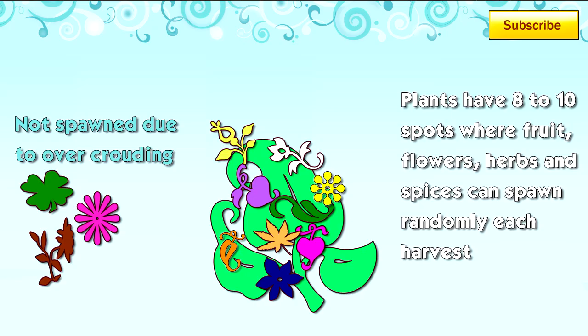While grafting several different plants together, it's advised to keep the number of varieties low if you're going for money — two different types, three at max. Each plant has the opportunity to give anywhere from eight to ten items per harvest. If you bombard your plant with too much variety, the chances of it producing more expensive crops reduces.